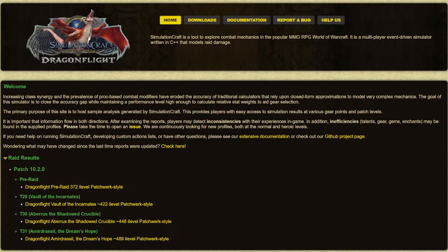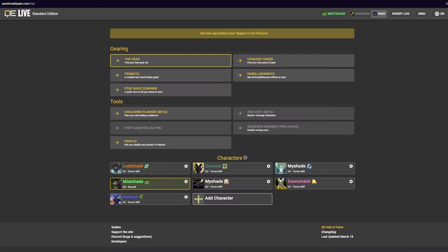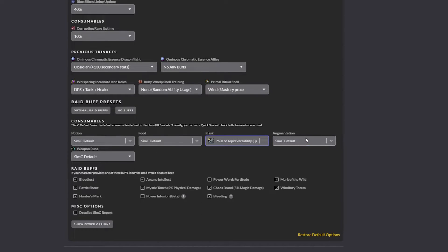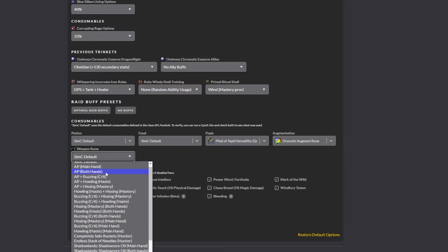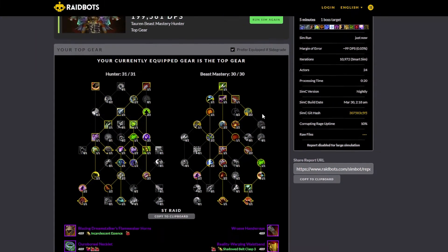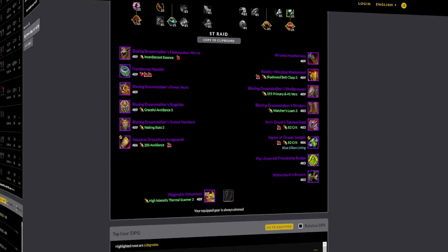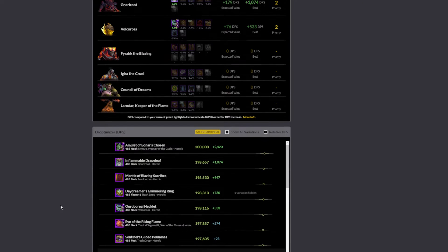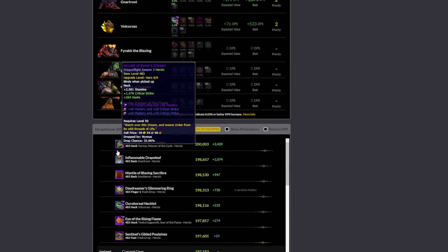Simulation tools like Simulation Craft, Raidbots, or Questionably Epic take all the mechanics, RNG, spell interactions, buff uptime, consumables, and fight types into account and provide an analysis of the best possible results your character is capable of with perfect play. Today we are going to focus on how to use the Raidbots website for simming characters for DPS gains.